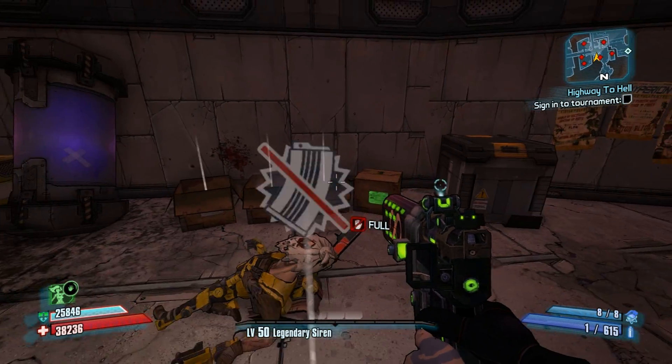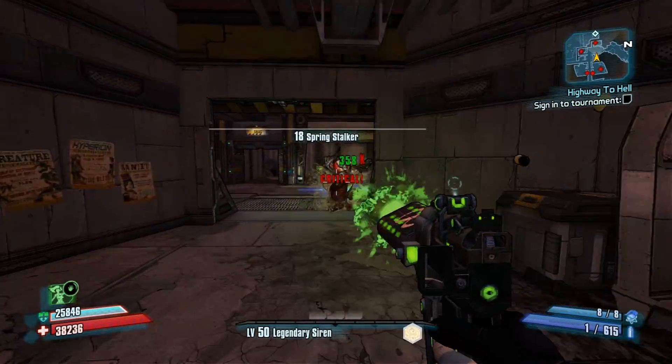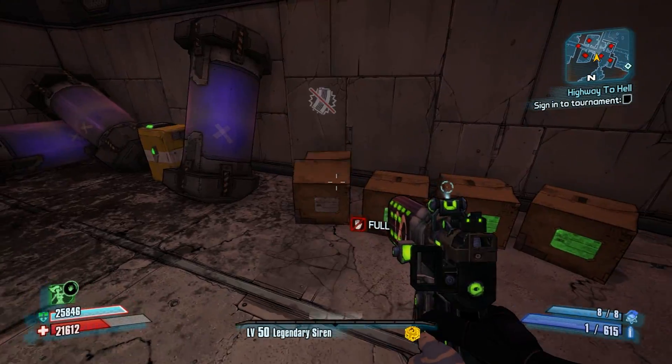This right here is definitely the best place to farm for loot midgets — it doesn't take long to get here. On playthrough two, of course that little section where the bots are dropping will be kind of difficult, but if you've got the Creature Slaughter Dome open it should be pretty fast. I feel for you guys who have to run all the way from the beginning spawn.